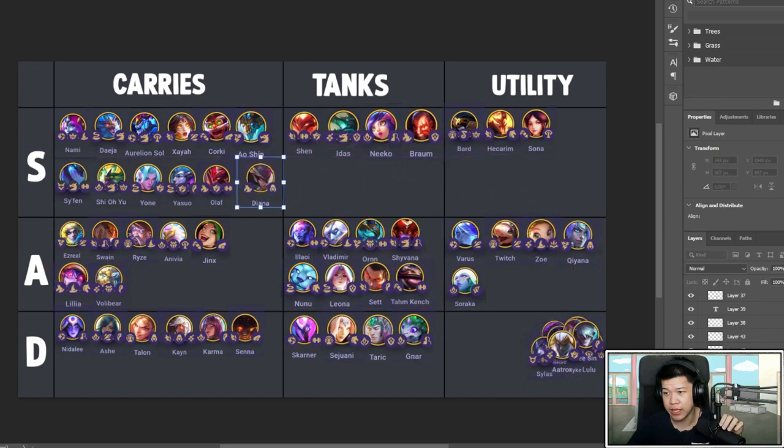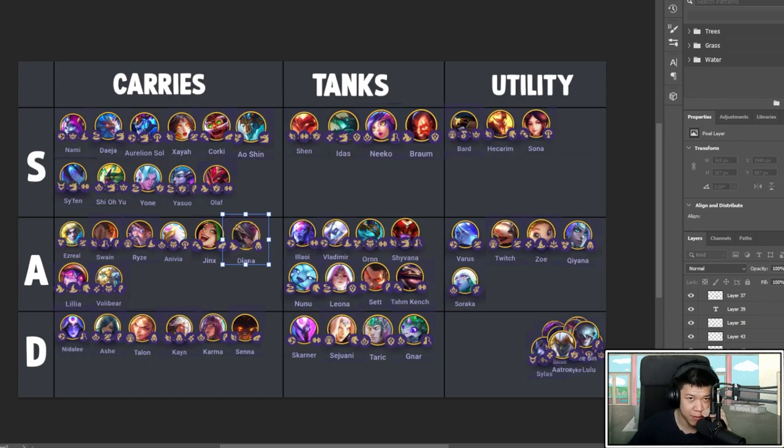Diana is pretty decent as a carry — I'd go A. At three-star she does pretty good damage. Her mana-lock while she has a shield stops her from casting again quickly, and sometimes carries start focusing her before she can cast again. At three-star you'll usually get three casts and she'll do well. Give her IE, Last Whisper, Assassin step, or some healing like BT. Shojin if you're feeling spicy. Titan's is good too — keep her alive. She can also use a Rebel Spatula.